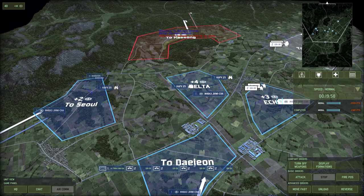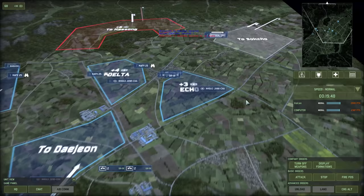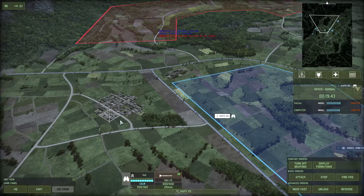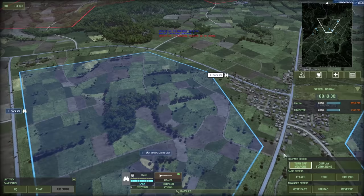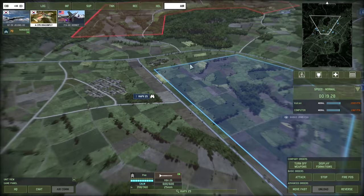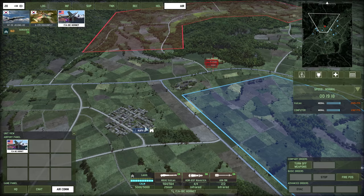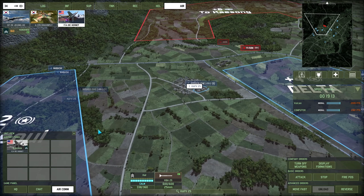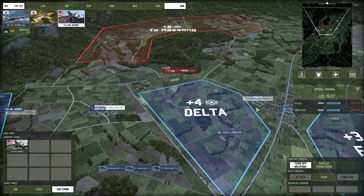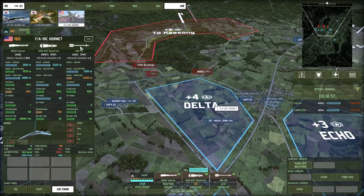Unload these guys. Let's get the UH-1Hs out of here. These guys need to move in quickly - unload. Turn off their weapons afterwards. We're getting 14 income which is good. We're going to be able to afford our first Hornet. When we spot some dudes we can come in and hit them. We took out two with those rockets which is good - hope the enemy don't have any air defence.